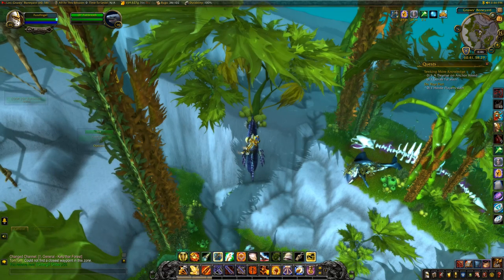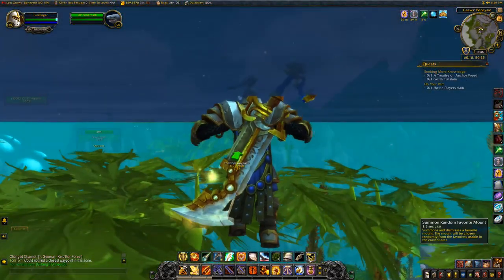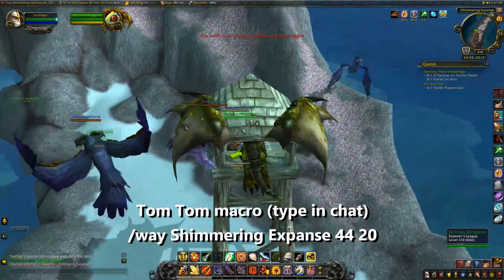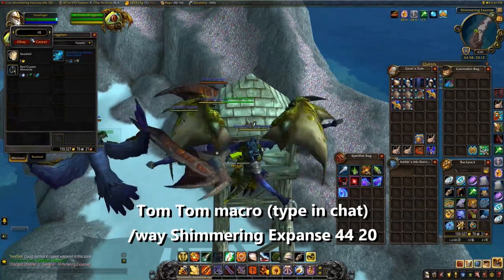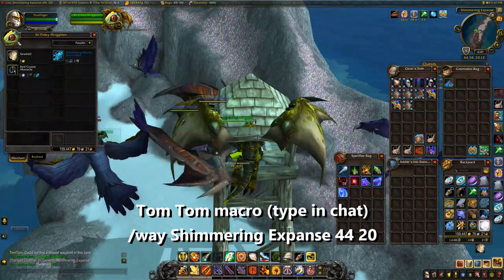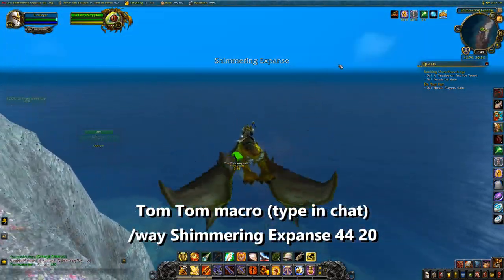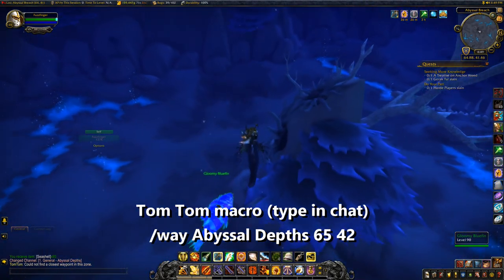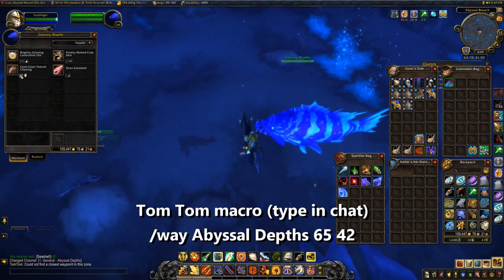Next up we're going back to Sir Finlay at 44,20 — we need to buy more Seashells. He's a little distance away but you can mount up; he's above the surface. Purchase 80 Seashells from him. That won't give us a whole lot of time, so we need to head back into the Abyssal Depths where we'll speak once more to Gloomy Bluefin, the fish right at the bottom of the ocean.